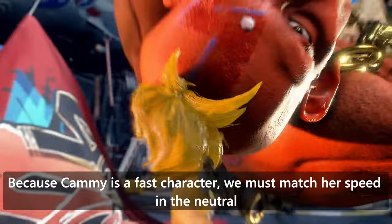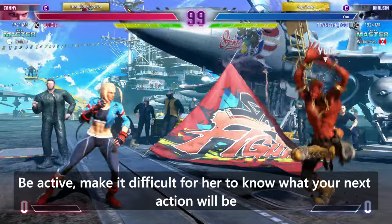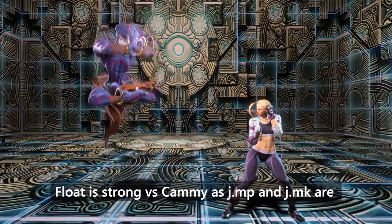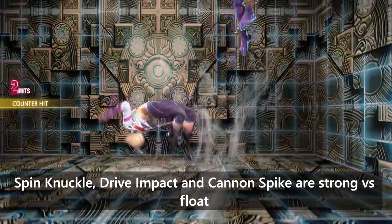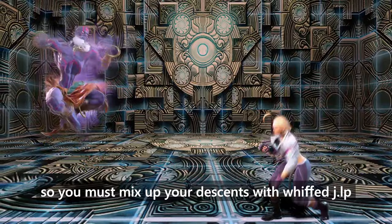Because Kami is a fast character, we must match her speed in the neutral. Be active and make it difficult for her to know what your next action will be. Float is strong versus Kami, as jump medium punch and medium kick are low-commitment moves to control your space, and jump heavy kick is useful for covering the airspace. Be aware that many of Kami's tools such as spin knuckle, drive impact, and cannon spike are strong versus float, so you must mix up your descents with whiff jump light punches to fall faster and throw off her timing.